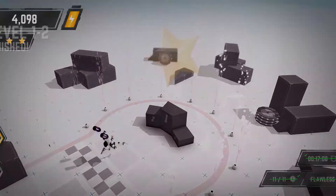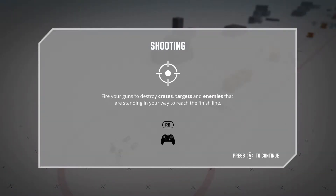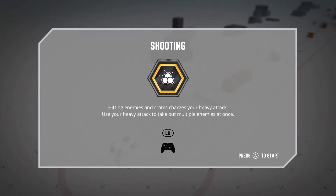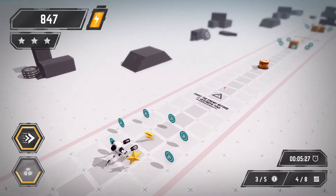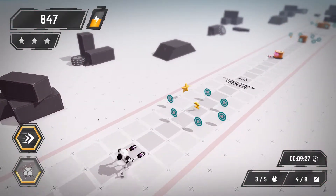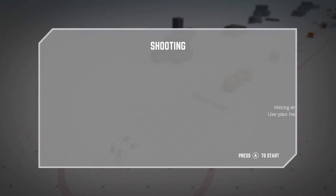Three stars, did it in time, and earned enough coins — so level 1.2 is done. Next up is shooting. We've not actually got this far before, so it might go wrong. Shooting: fire your guns to destroy crates, targets, and enemies standing in your way. Press RB to fire. Hitting enemies and crates charges your heavy attack — use LB for that. We got killed, so here we go again.